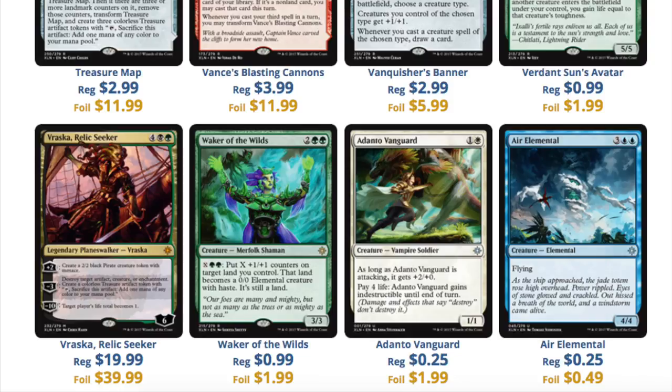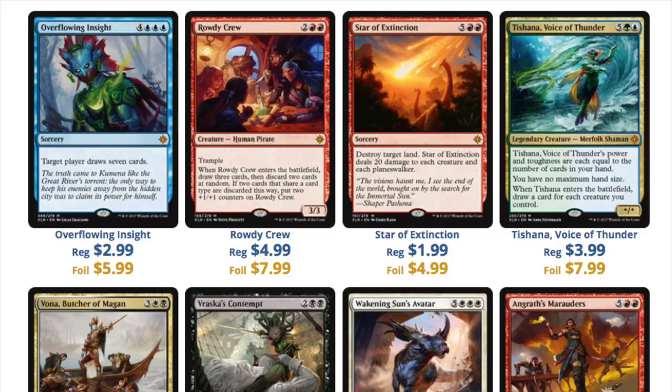We start with Vraska — very good card — at $20 regular and $40 foil, not much to say about this. It is kind of a jumping point. These prices are from Star City Games, so take that with a grain of salt. What's interesting is a lot of the foils actually have a multiplier that's over 100%. As a pre-order, I get that because there's fewer foils out there, but still interesting to note.